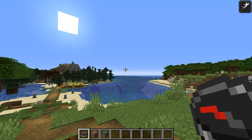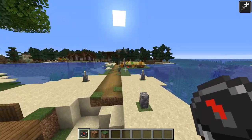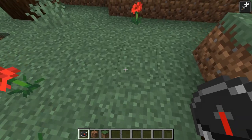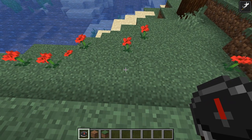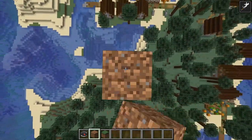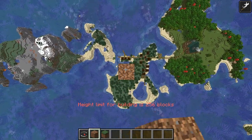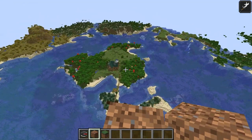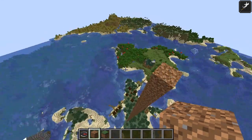First, we need to find the correct location to build this. Go near 0,0 and pull out a compass. Follow the needle until it points directly at a single block. Once you've found this block, pillar out to the height you'd like to build your mob switch at — I'd suggest build limit at Y=256, so it's not in the way of any future projects. Once you've reached build limit, pick a direction to build your mob switch. If you have a base near your spawn chunks, make sure you build it away from your base so you can still turn it off. Build out six chunks in that direction.